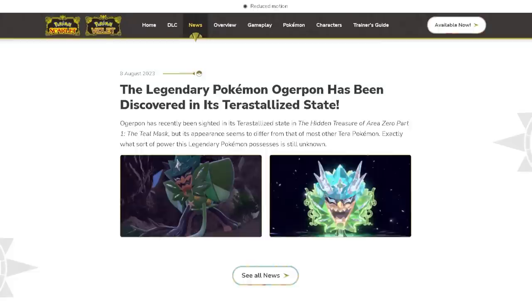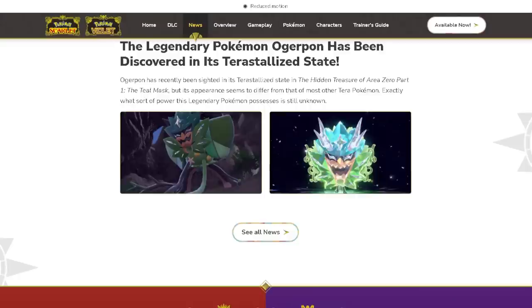Ogapon has recently been cited in its terrestrial state, and its appearance seems to differ from that of most other Terra Pokémon. Exactly what power this legendary Pokémon possesses is still unknown. The mask appears to have a way of helping the Pokémon holding or wearing it to terrestrialize into a new form. How that plays into the other Pokémon in Kitakami is unknown, but the storyline in the Teal Mask likely ties into the Blueberry Academy, which takes us back to Paldea to get the answers for Area Zero.